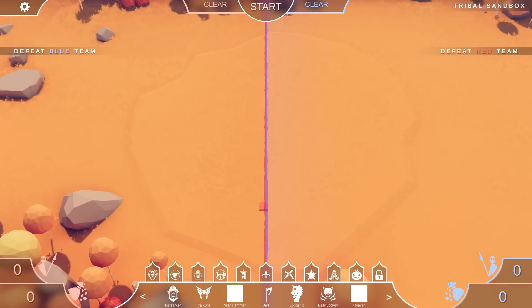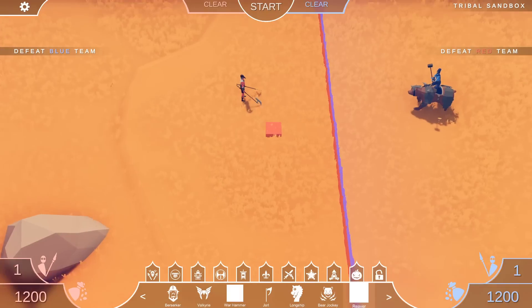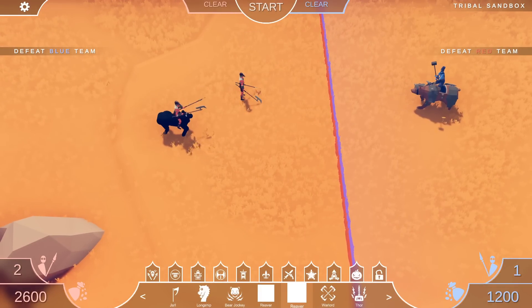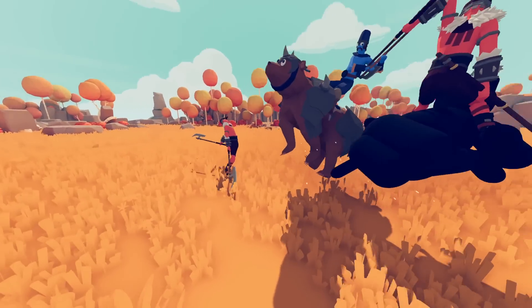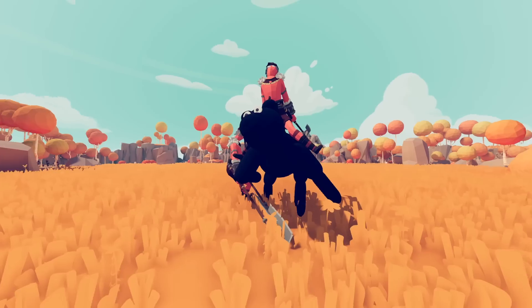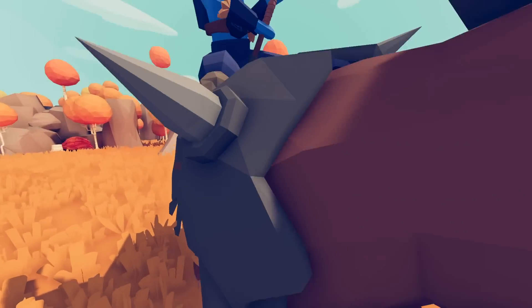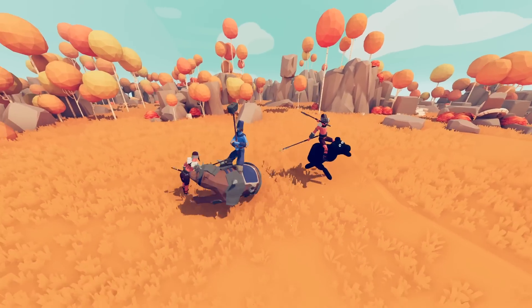We've got something called the bear jockey with a really cool icon. He actually works really well. He has a Warhammer too. The reaver works. But this one — oh no, that's the one on the other bear. And that bear — oh, that bear's moving! What the heck? Look at him go. It's a black bear. It looks so derpy. High five, Mr. Bear! He looks sweet. The bears are cool looking.